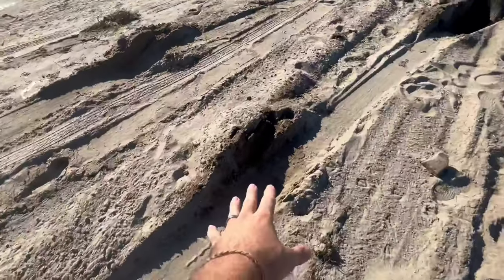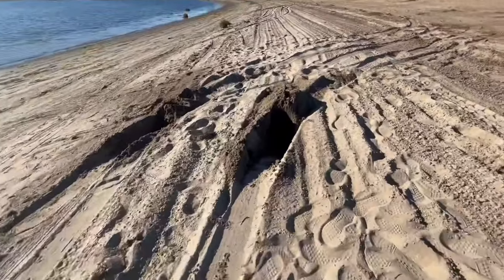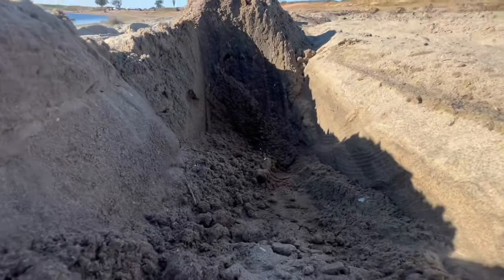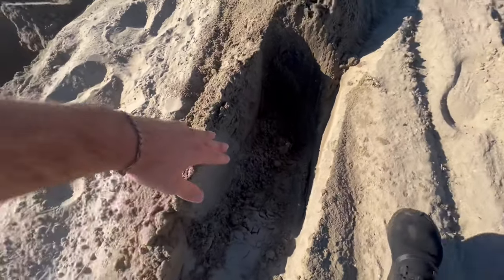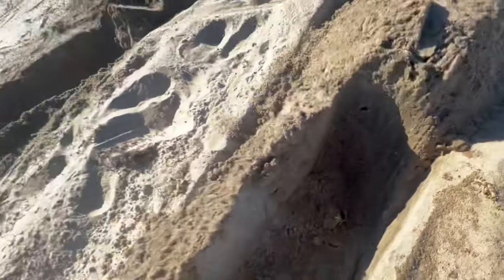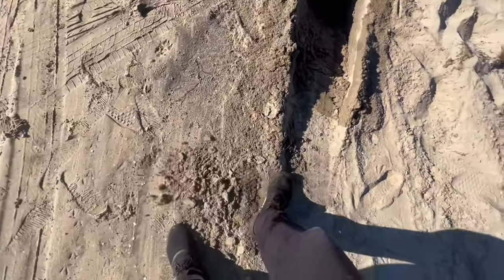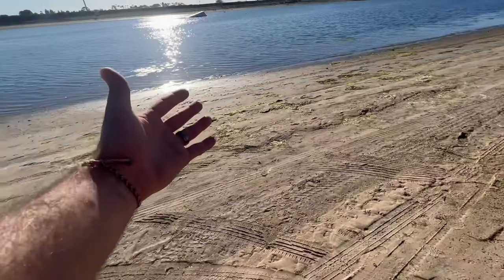Here are the front two wheels — they were not too deep, but still pretty deep. But here were the back two wheels. Man, this is super deep. You can't even see right here. That's about, honestly, maybe a foot and a half right there — like my whole arm can fit almost in there. And this sand is really heavy too, because it's right next to the beach water.